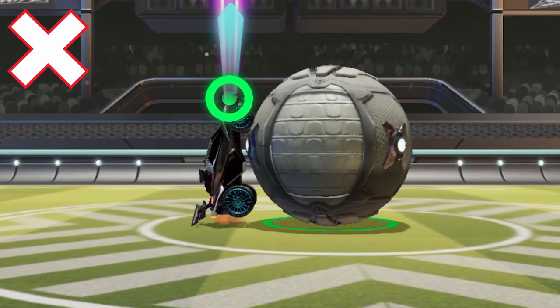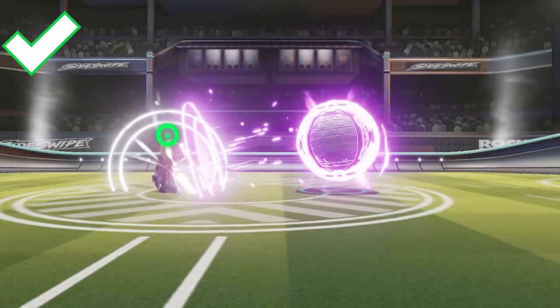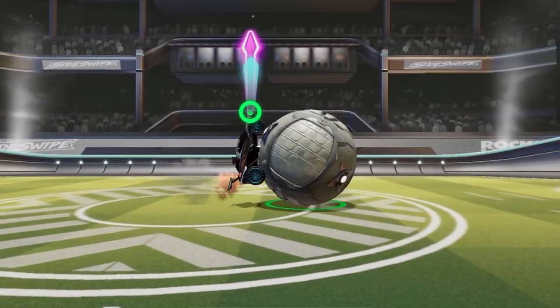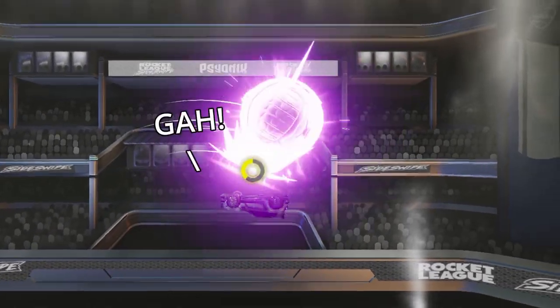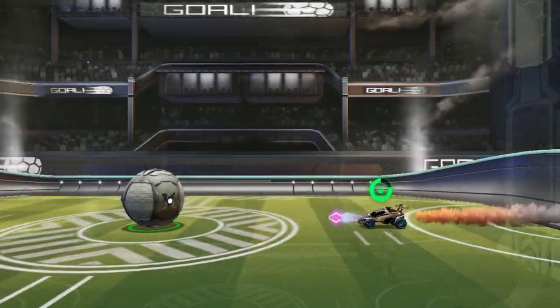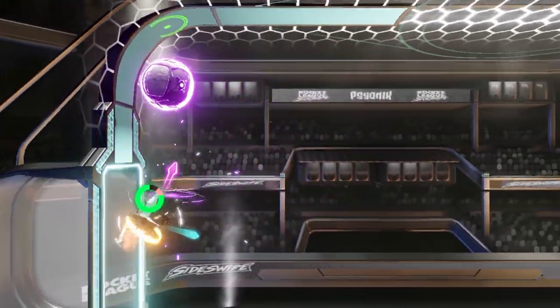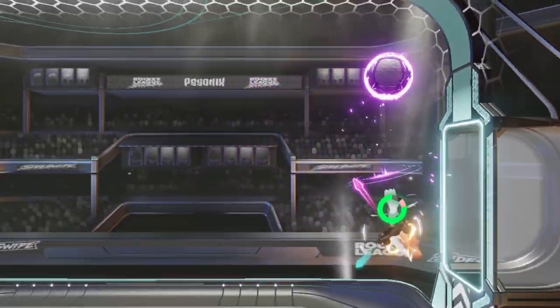To actually get the reset, your car and the ball need to be touching — but just barely touching isn't enough. You need to be really close. When the ball is sitting on the ground, getting this close is relatively easy. However, when it's flying through the air, it's extremely difficult to do consistently. The good news is that I've spent a bunch of time in free play looking really closely at this mechanic and figured out the number one most important thing needed to do it every single time.